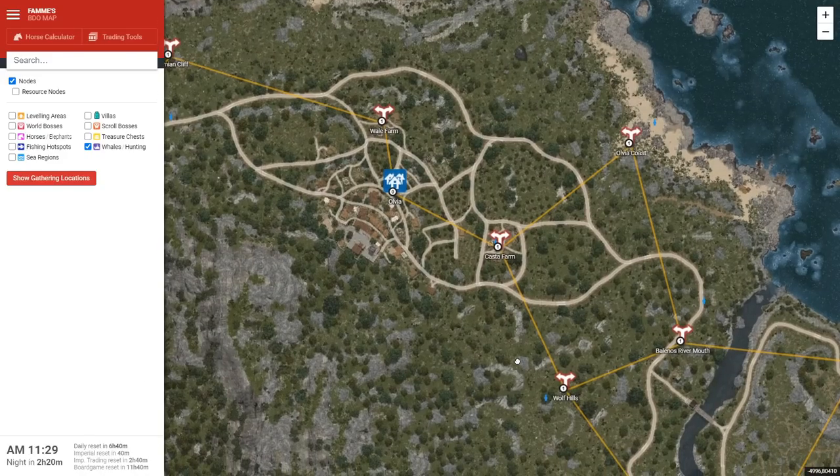A little further off is the ancient stone chamber, which is also okay. But the most important ones here would be Logia, Bertali, and Finto Farms. To the northwest of Velia, you have Olvia. The only notable one I like here is the grape node — there is stuff like olives nearby, but I'd really just recommend this one if you're getting anything, because grapes sell pretty well.